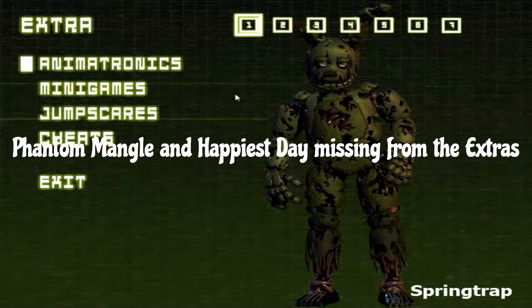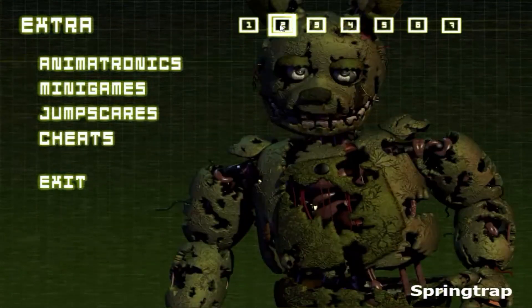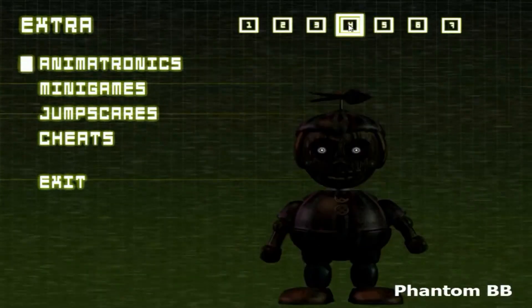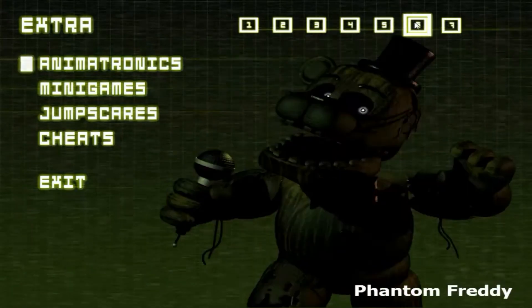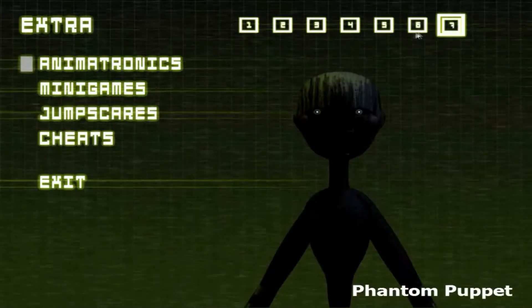Phantom Mangle and Happiest Day Missing from the Extras. In FNAF 3's Extras menu, Phantom Mangle isn't there for some reason — instead of her, there is a close-up of Springtrap. And Happiest Day isn't in there either. It is most likely because of the lore significance of Happiest Day; they probably didn't want to spoil it, but that's still a pretty bad reason not to have it.